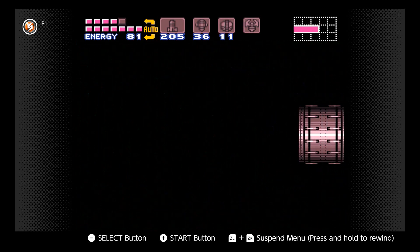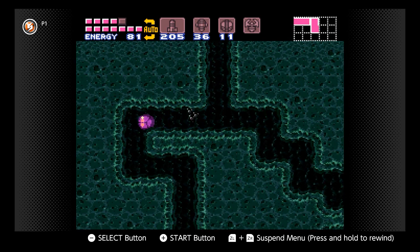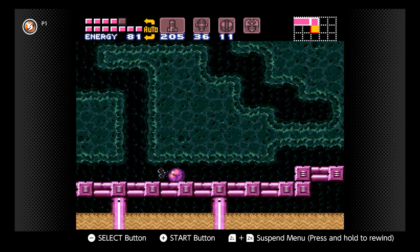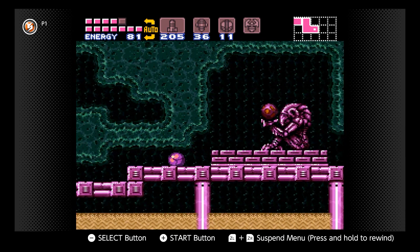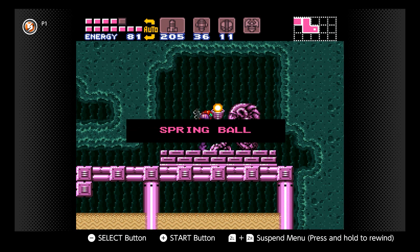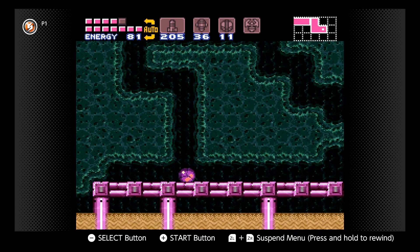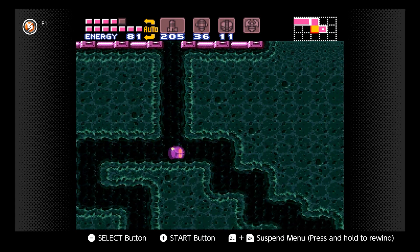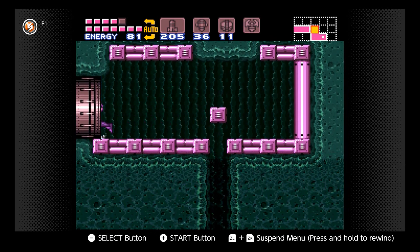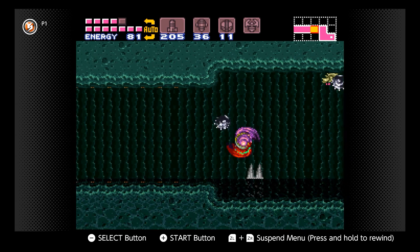Is he dead for good? No — he comes back, but he's not necessary anymore. This next item I'm about to get would actually be a lot more useful if it came online sooner in the game. This is item number what, Donald? Like in the 80s. Yeah, we're most of the way through the game and we just now got the spring ball. And if you played Fusion, you got that as like item number three from that one boss.